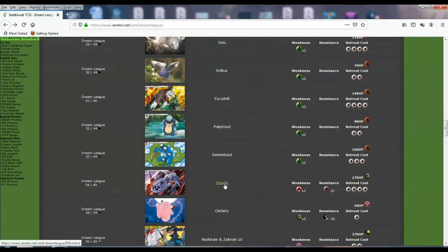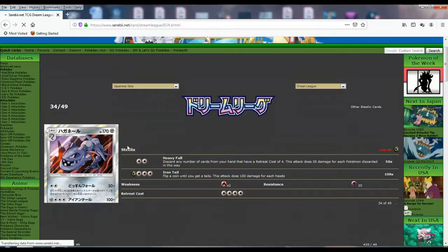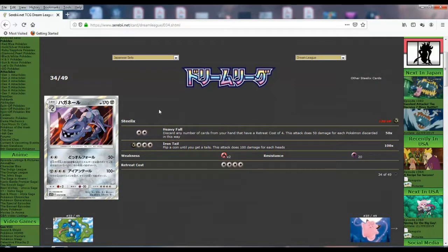Steelix — are you actually gonna be good for once or are you always just gonna have high HP? There've been quite a few Steelix cards recently and they just have high HP and bad attacks. Heavy Fall: discard any number of Pokemon cards from your hand, and for two energy it does 50 damage for each Pokemon discarded this way. So if you discard four, you do 200. It's gonna be difficult — I guess you can use the new Pokemon Maniac or collector cards to help out. And then Iron Tail is a coin flip attack.